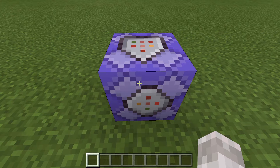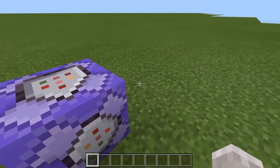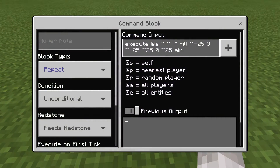First of all, what you want to do is go into a superflat world — either create a brand new superflat or go into an already existing one. You then want to get a command block and place it down. Make sure it's at least one block above the floor level. As you can see here, this command block is above the floor. Then go into the command block and set it to repeat and always active.